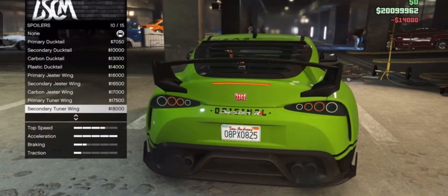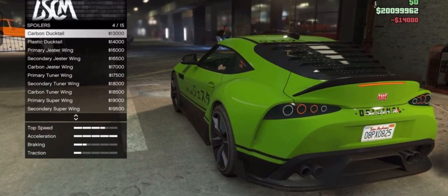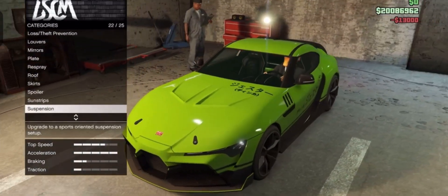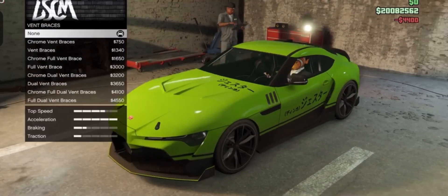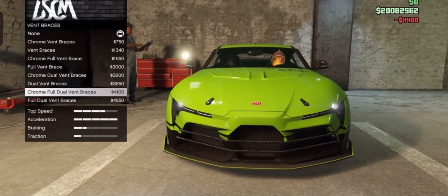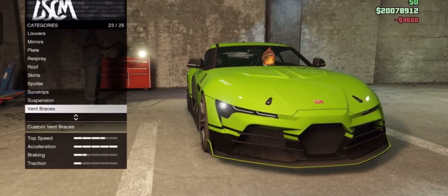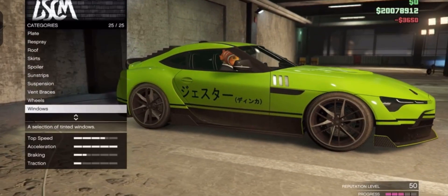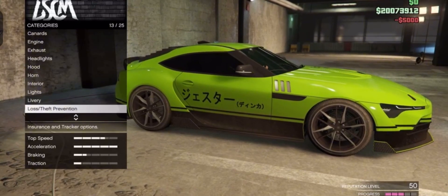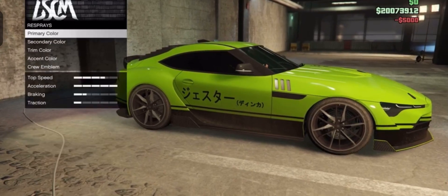We're not going to get much out of spoilers for this car, so let's just get that carbon wing thing right there. We don't want a sunstrip. Suspension. Vent braces. Chrome fuel or just dual bat? We'll just go with our dual bat. Wheels we'll do in a minute. Windows are matte black. Alright, that leads us to do a respray right here.